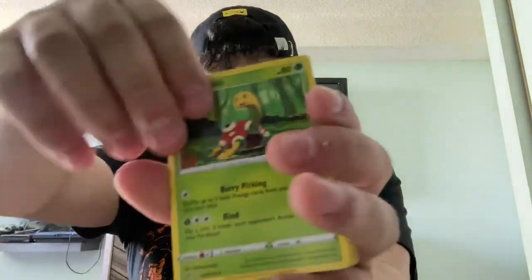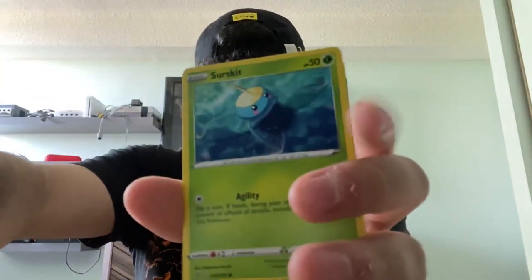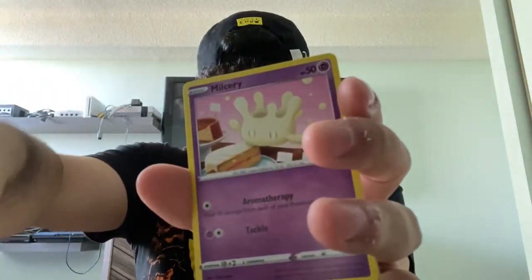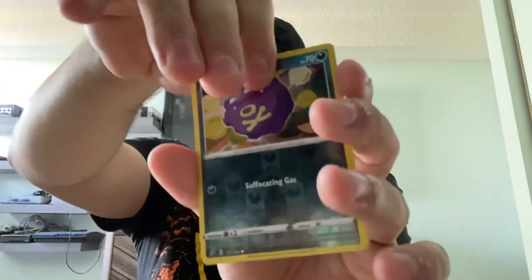Dark Energy. Shuckle. Luxio. Durant. Surskit. Magikarp. Meditite. Mulsory. Growlithe. Reverse Holo Koffing. And Galarian Linoone.